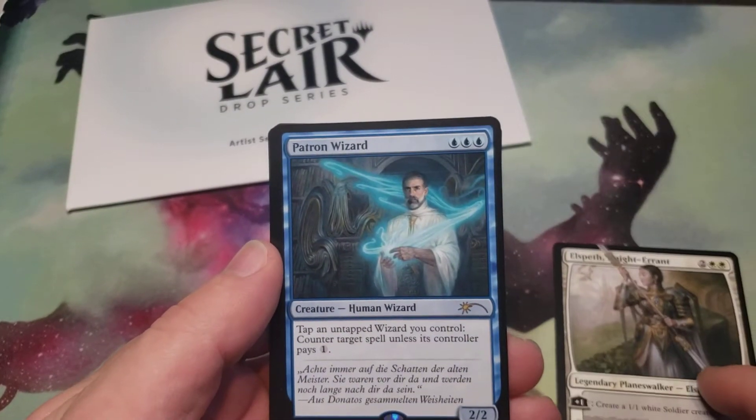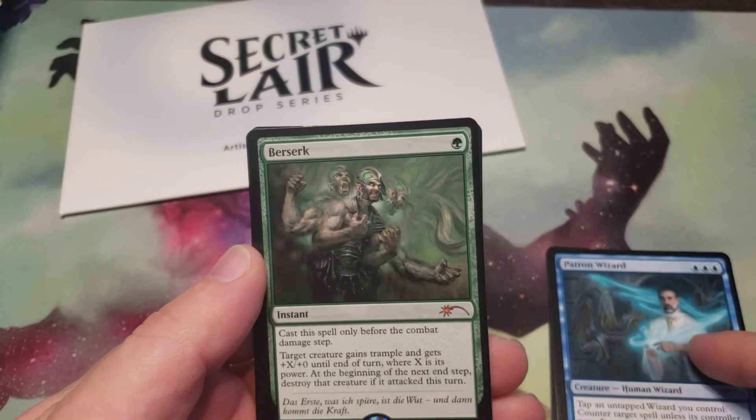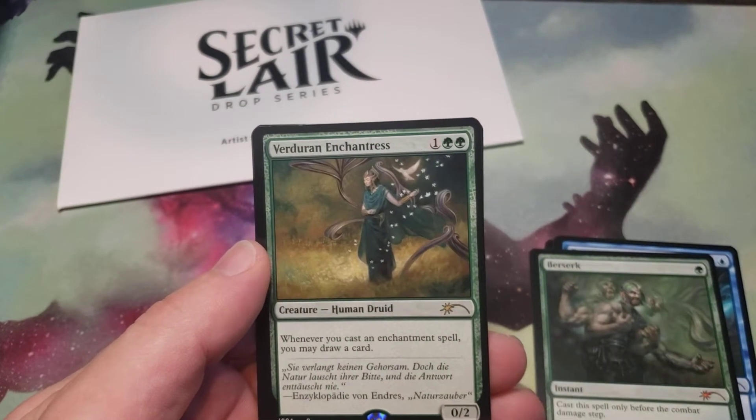Elspeth. Patron Wizard. Berserk. Vuldurian Enchantress.